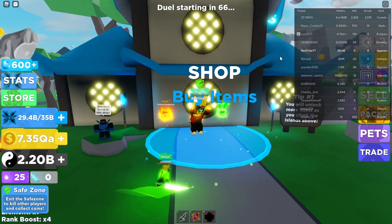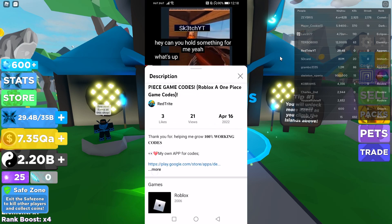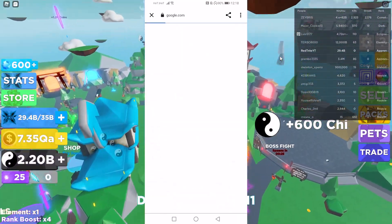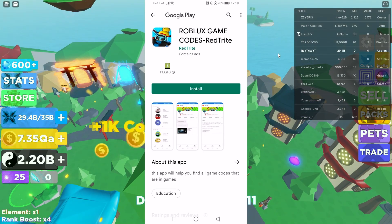Let me tell you about my avatar — I created this using an app that you can actually download from the Google Play Store right now. The link is down below in the description, guys, go download it right now.